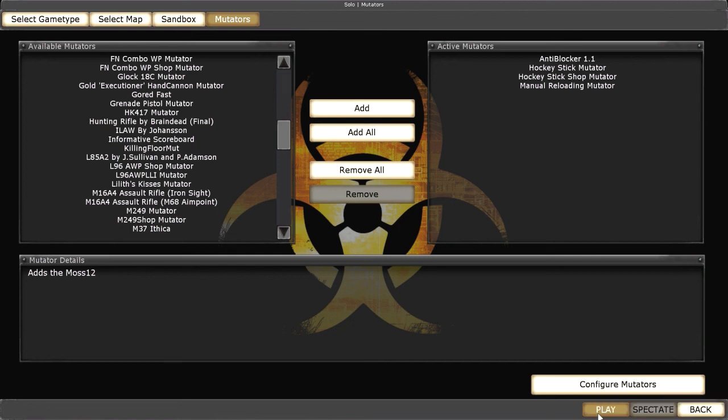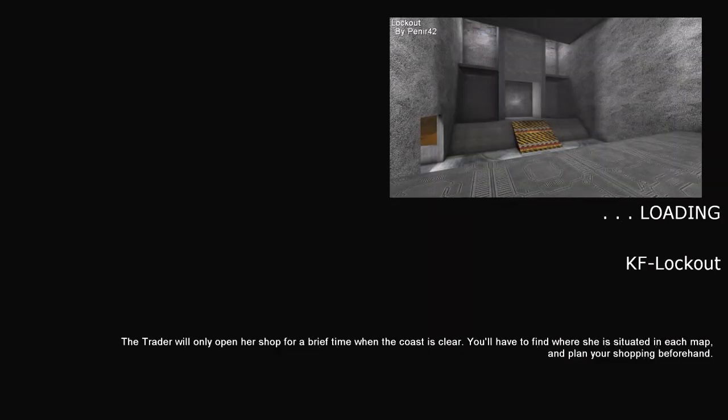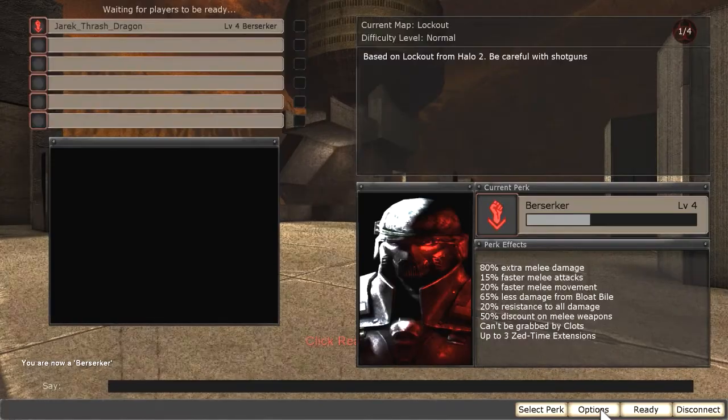Hey guys, Jarek here, back in Killing Floor, showing you some more mods from the Steam Workshop. This time I'm going to be showing you a Hockey Stick Mutator. That's exactly what it sounds like — it's a Hockey Stick for the Berserker class. Not much more to that. And as always, I'm going to be showing you it on the map of Lockout.